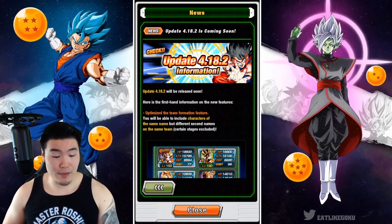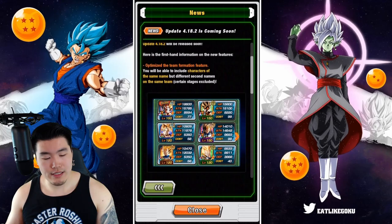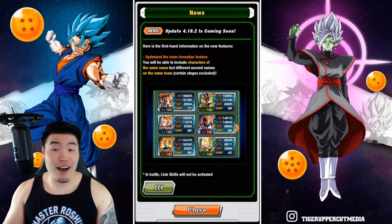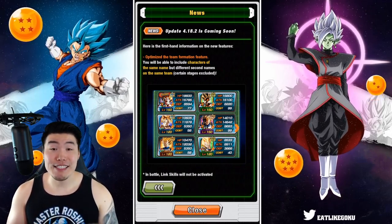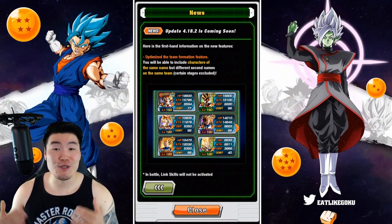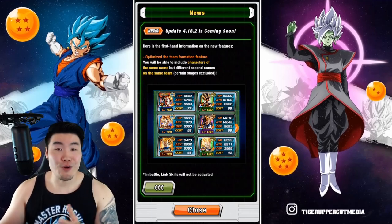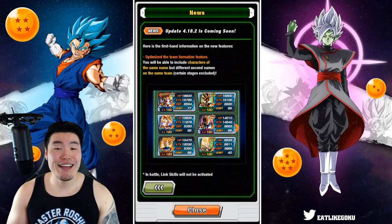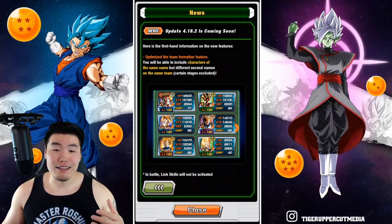Starting from the top, update 4.18.2 will be released soon. The first thing we have is the optimized team formation feature. You will be able to include characters of the same name but different second names on the same team, with certain stages excluded. This is the long-awaited same name update that JP players have been enjoying for like 4 to 5 months now. And as a global main, I've just been super jealous, seeing all of their full Broly teams, full Gogeta teams, their UI Goku teams, full Android 18 teams. Now with this update, we finally can.